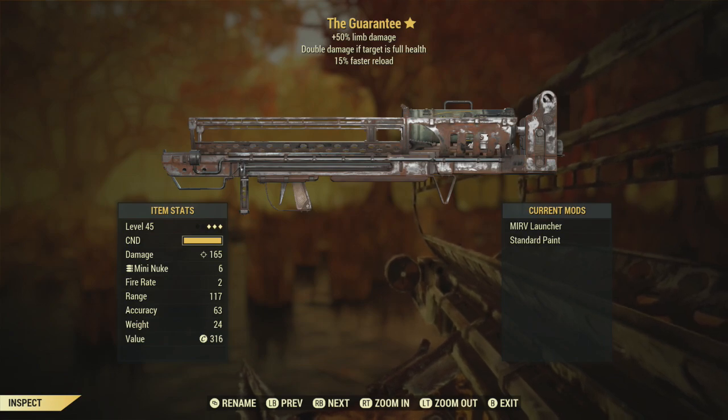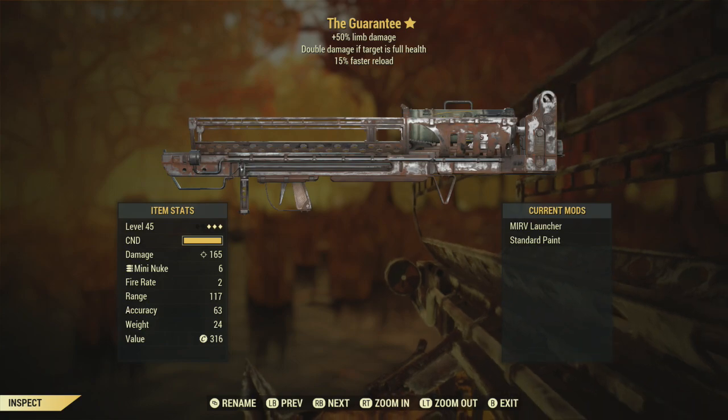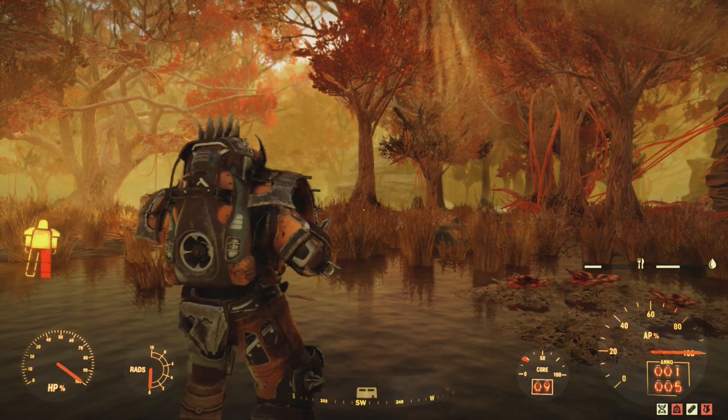I would put the Fat Man paint on it that they have in the Atom Shop, however that's a thousand atoms — a thousand atoms is how much I paid for this power armor skin.